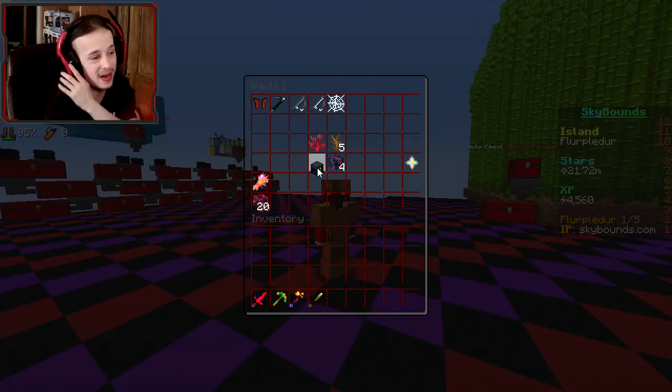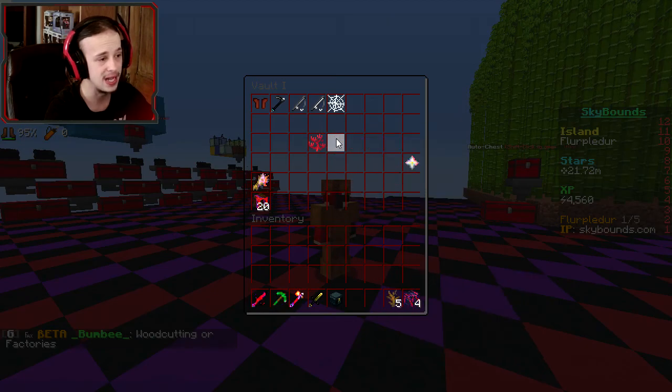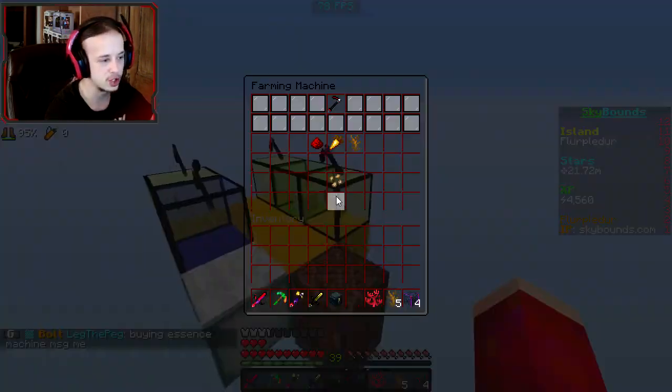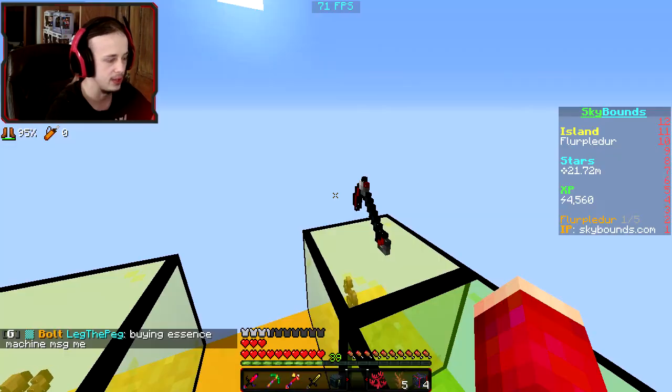This time I got Loot Crate Boss, I'm super excited for that. We've also got some spawner spinners, some ant farms, and an ant colony to open, which funnily enough I got from — I'm pretty sure this right here — and that reminds me, you actually did level up.